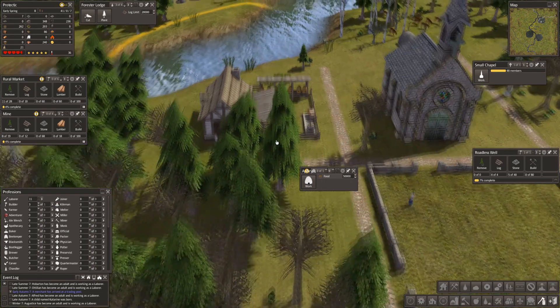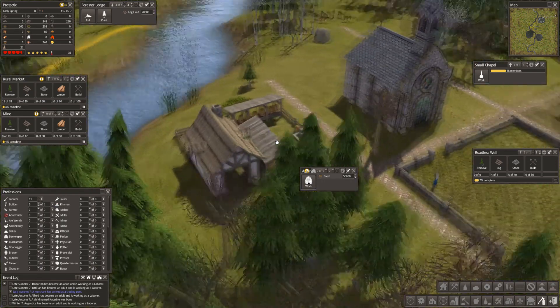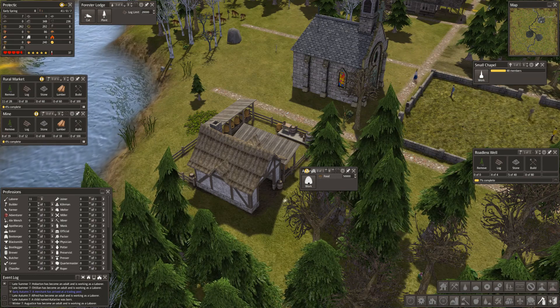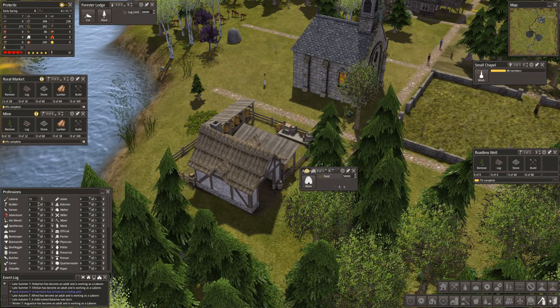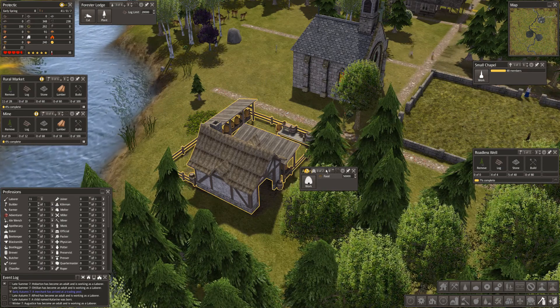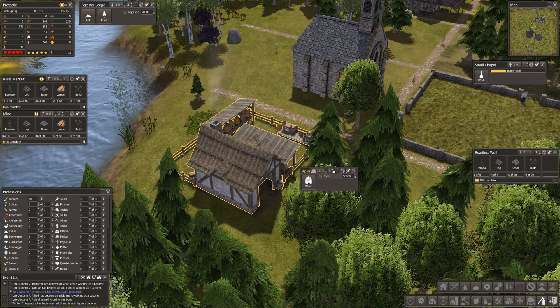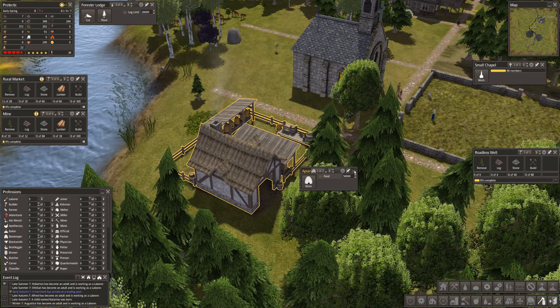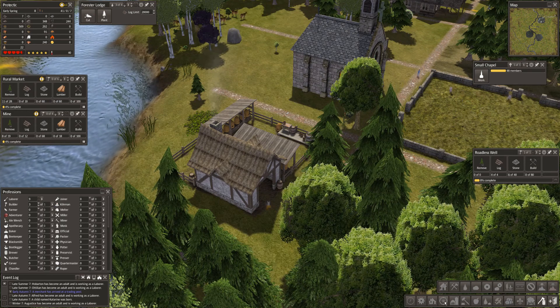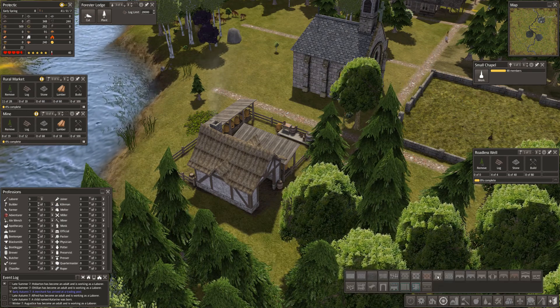They have redone so many buildings — that looks beautiful! We have spare laborers so we're going to put in two — that immediately helps on the food. And apiaries need nice little...